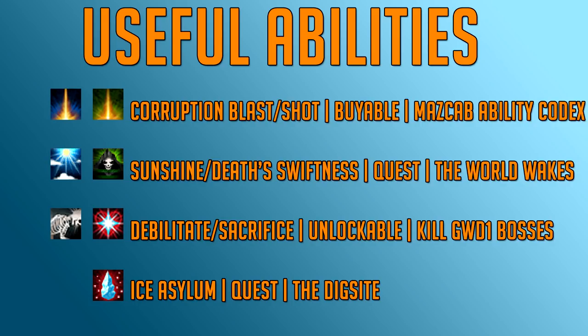The next two are Sunshine and Death Swiftness, both unlockable by completing the Wals Wakes quest. They increase your damage with either Magic or Ranged by 50% for 30 seconds while you stand in the area spawned by the ability. They're very useful for all AFKing situations and even bossing. Keep in mind these abilities do not increase damage done by bleeds like Corruption Blast and Shot.